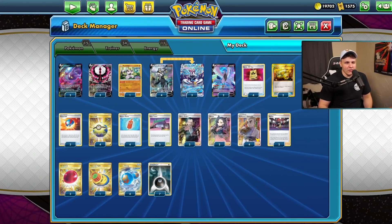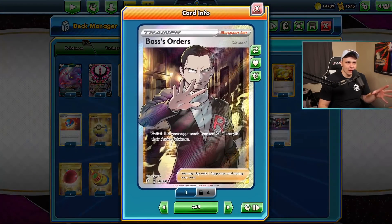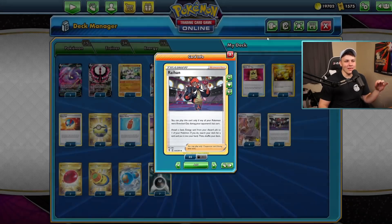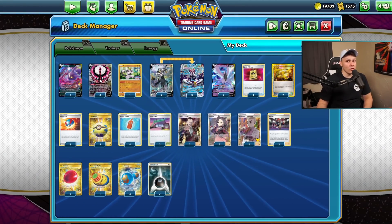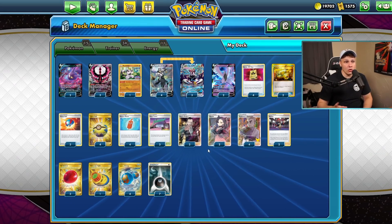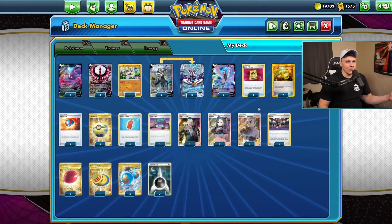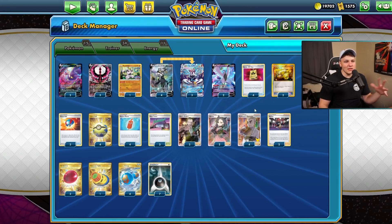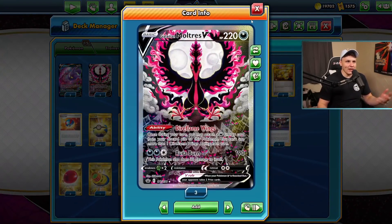I'm still not sure if they're worth playing, or if it'd be better to cut them and go with more consistency - like a fourth Maltress, fourth Great Ball, probably third Raihan, and maybe a third Boss. Two Raihans feels a little risky; the third one just helps us find it more consistently. Against Mew VMAX we're basically going Maltress, Maltress, Maltress - that's why a fourth Maltress would be good too, because we could prize one and that gets dicey. But the Battle VIP Passes have felt pretty good so far.